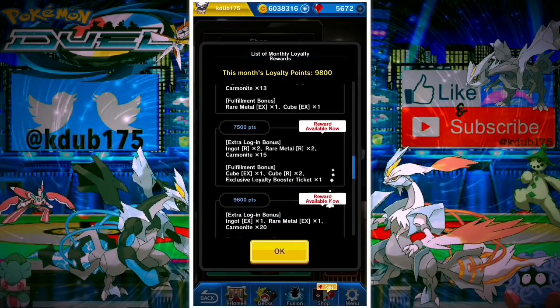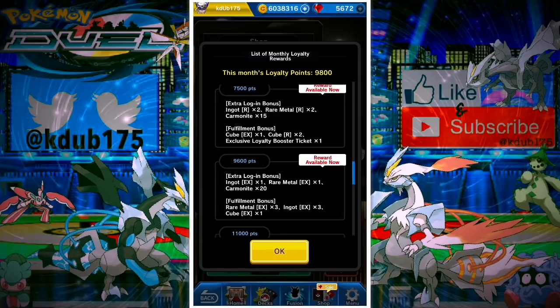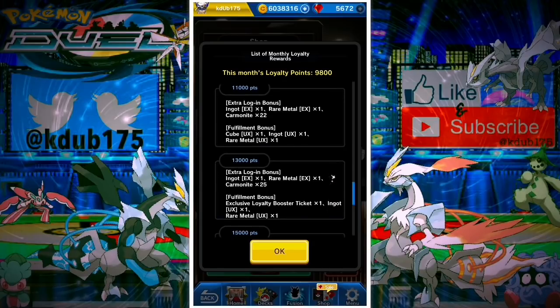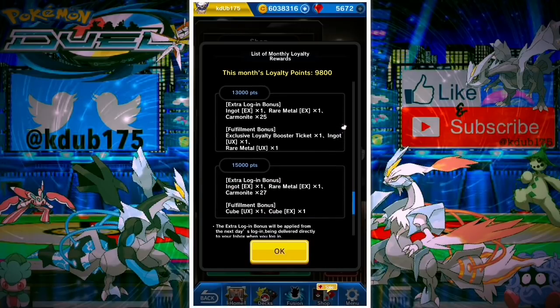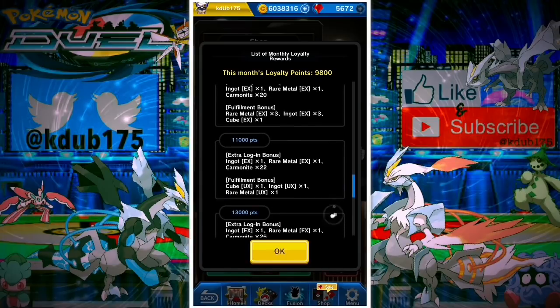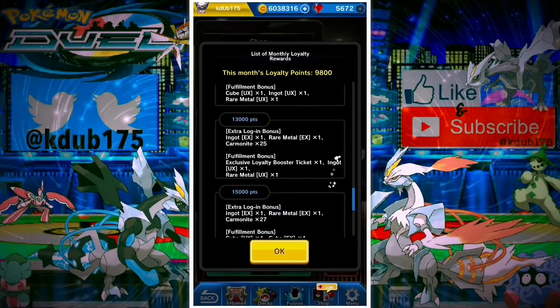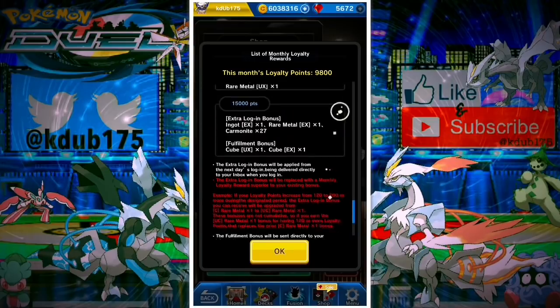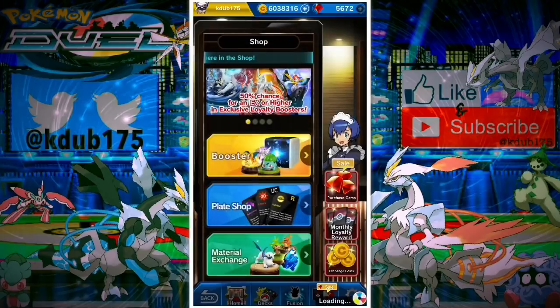You need to see how many points you're getting for each gem stash and how that stacks up against what you're comfortable spending. Generally the 9800 or 9600 points gets you almost everything — six EX cubes, three exclusive loyalty booster tickets, 20 Carminite a day with an EX ingot and rare metal. At 11,000 points you get a UX cube but only two more Carminite. At 13,000 you get another ticket but no UX or EX cube, and the extra login bonus doesn't get much better at higher tiers.